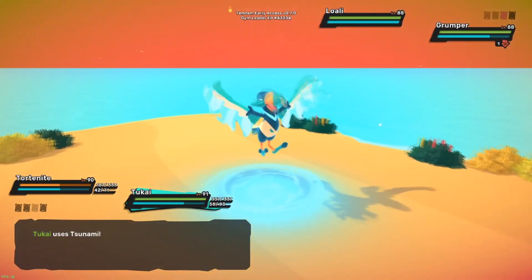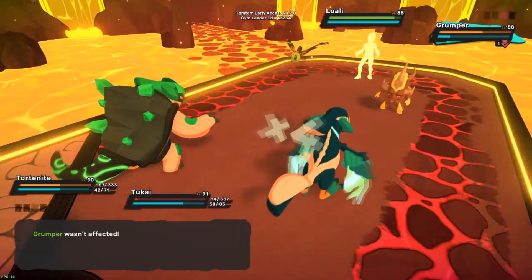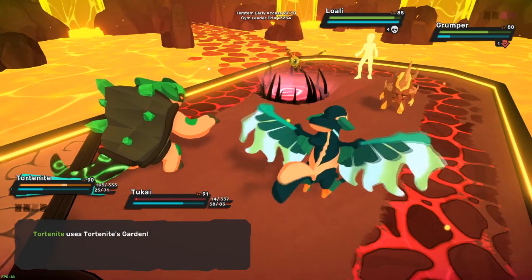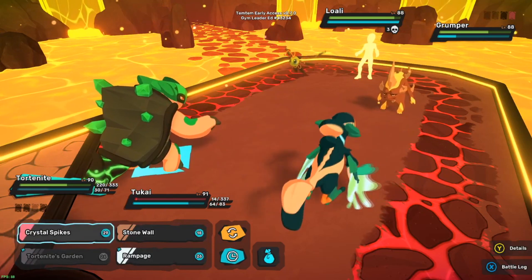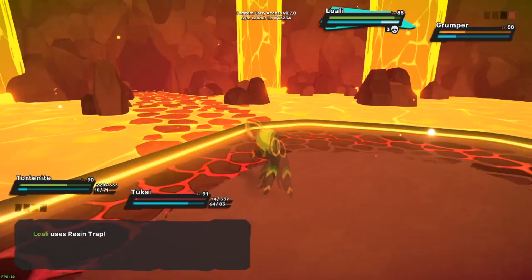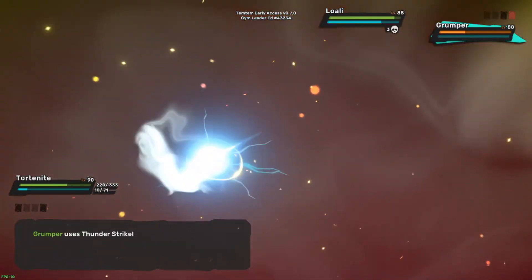Low Ally uses photosynthesis. Two-Kai uses tsunami. Thunder strike is gonna wipe out Two-Kai in one hit. Oh, I survived - very surprising! In Tord Knight's Garden, we'll doom Low Ally for four turns. I can focus Grumper now. If Low Ally goes for Two-Kai - yeah he did, that's okay. We still got the digital boy. Grumper's thunder strike ain't much to talk about.